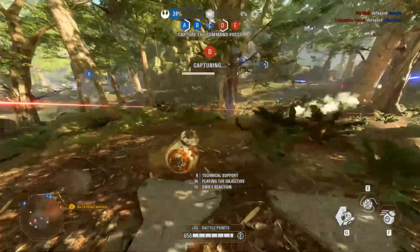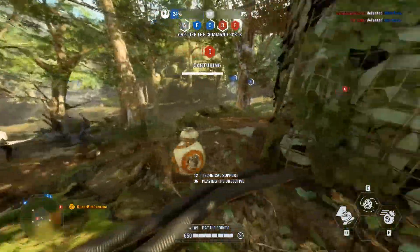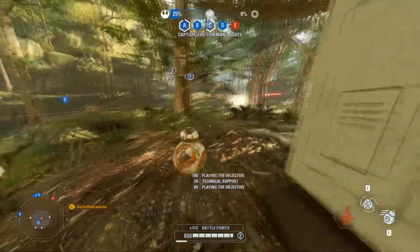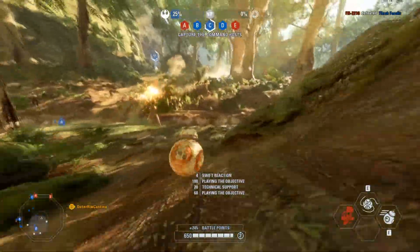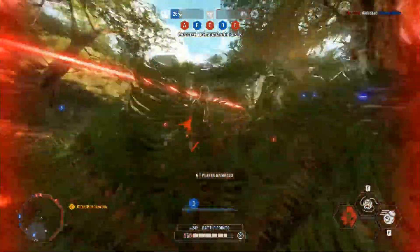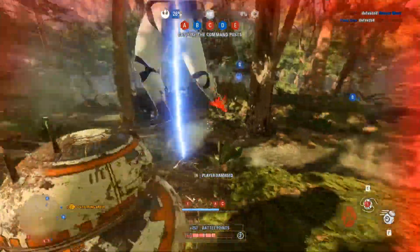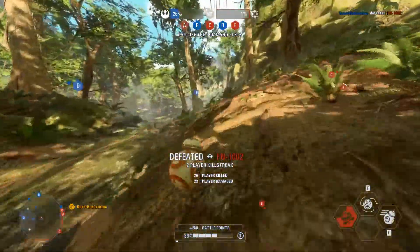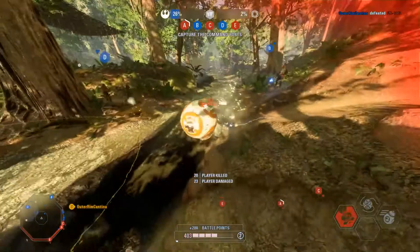BB-8 has three new active abilities as well as three passive abilities that work on their own without the need for star cards. Starting with the active abilities, the first of which is Resistance Backing, which unveils enemies around him. Not only will they be revealed, they will also be more vulnerable to attacks, taking slightly increased damage. Any enemies revealed by Resistance Backing will also have their radar corrupted.